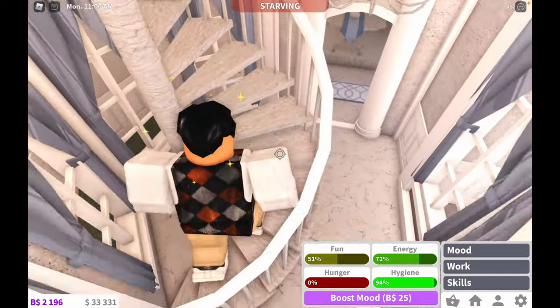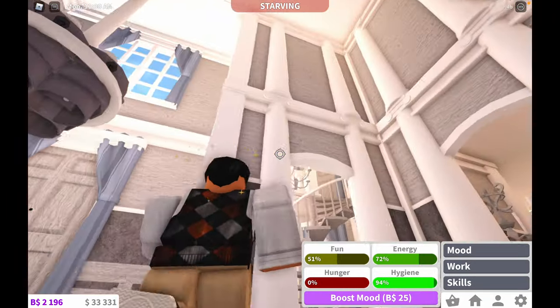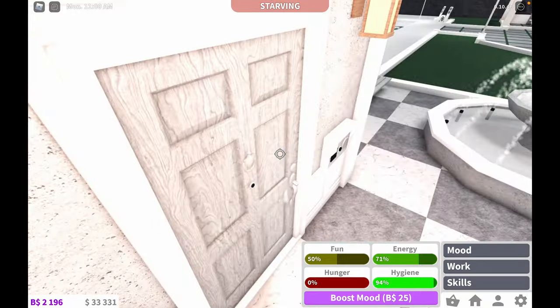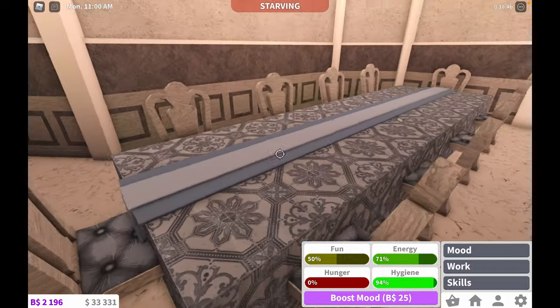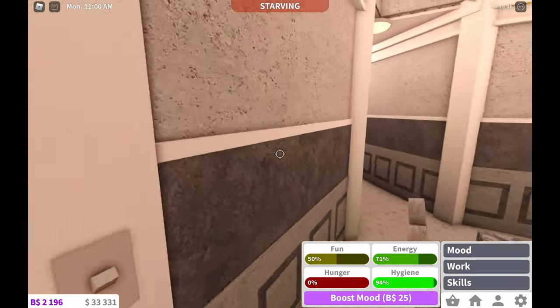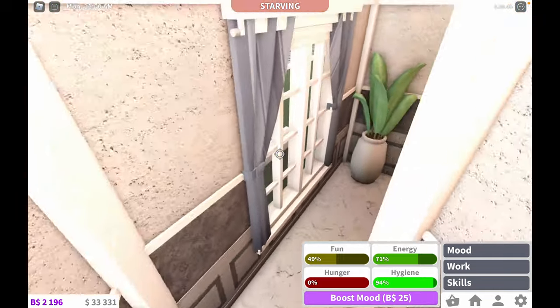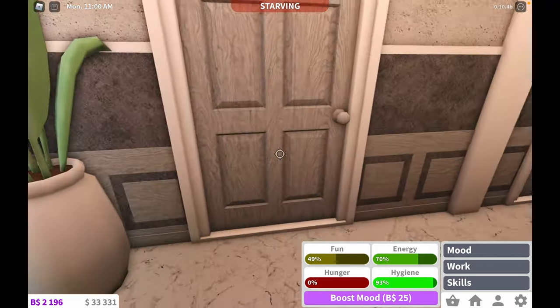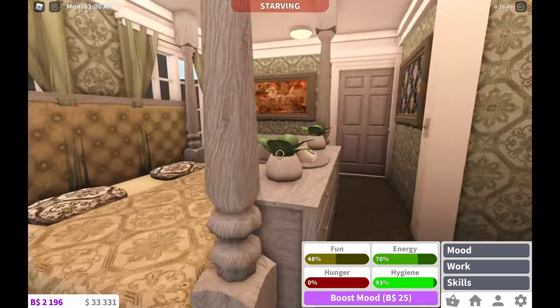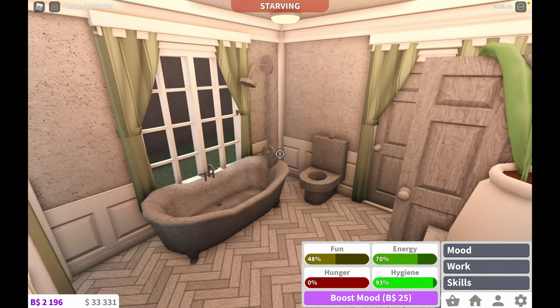We'll go downstairs. Of course we have this whole thing, but this second table and all of this is new. I forgot to add a wall here, so excuse that. If we go down here there's this hallway — this is room one, as you can see — and of course there's a bathroom.